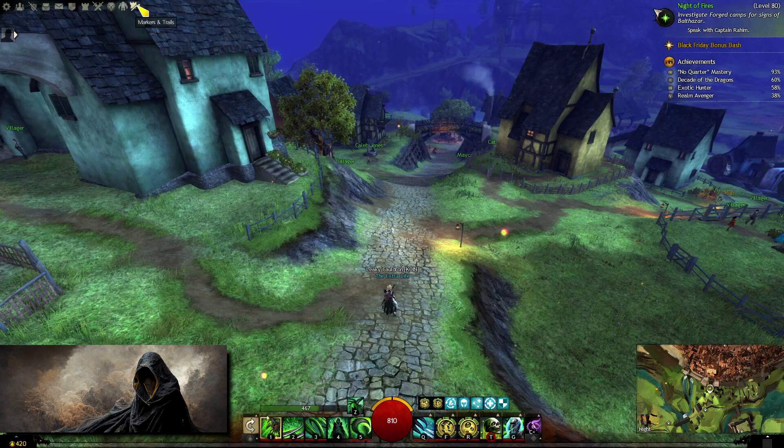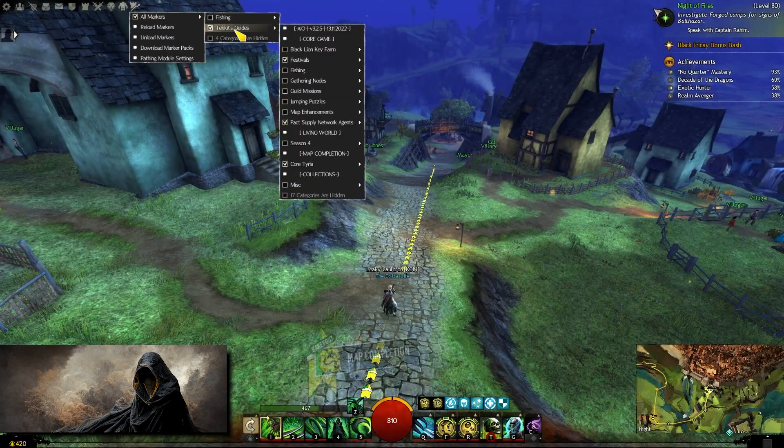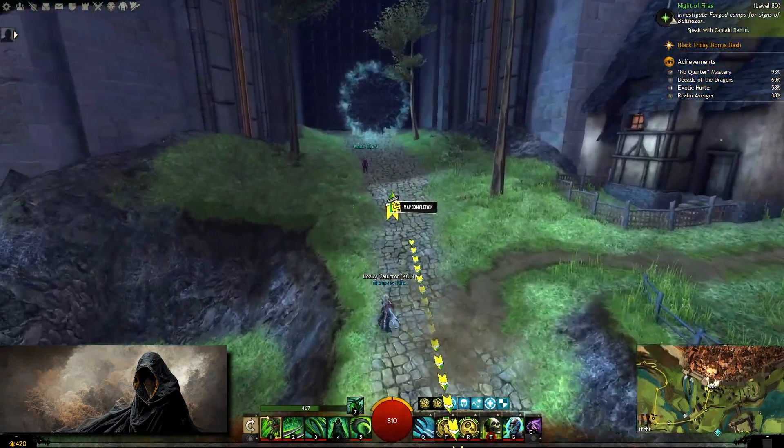If I then head over to the markers and trails icon next to the Blish HUD icon, I can select the markers that I need, like map completion, jumping puzzles, achievements and so many others. Here I have the map completion trail checked and now it shows me the trail that I need to follow for 100% map completion.